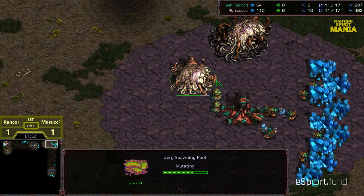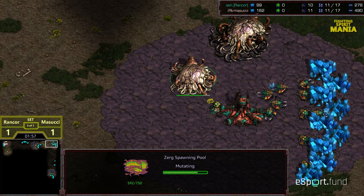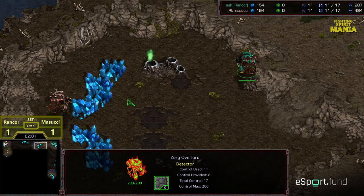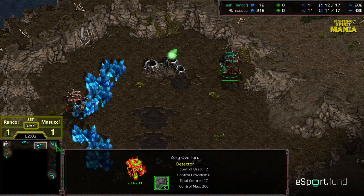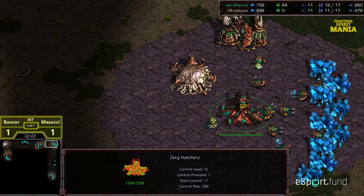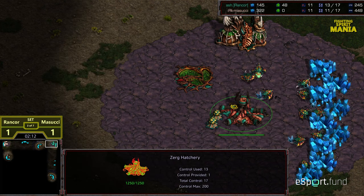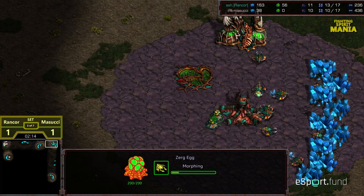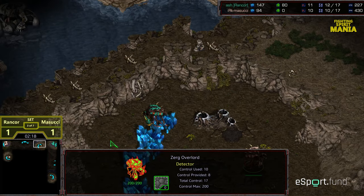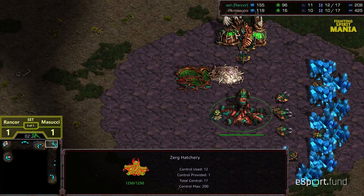Grabbing an extractor immediately, so it looks like he does want to open up with a very similar matchup. The advantage of going nine pool in this situation again is that the Overlords have scouted each other, so he's got positioning. No larva saved on Rancor's start, so he just wants to go fast lair. He's going to pump drones — maybe that's a decision upon seeing this Overlord, but I think this might have been the plan all along. He's just going to drop a Creep Colony and force Masucci to come to him.